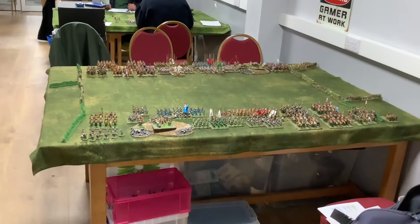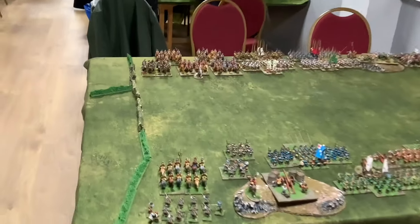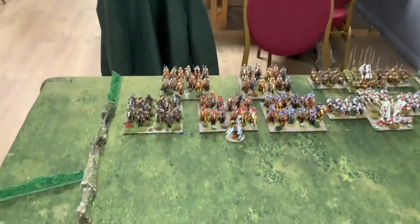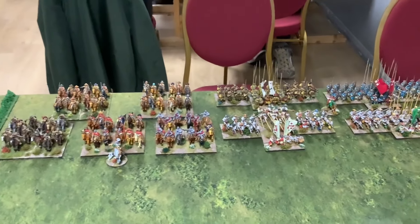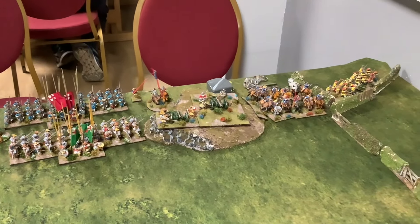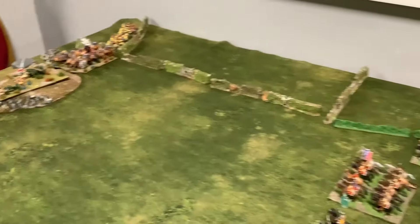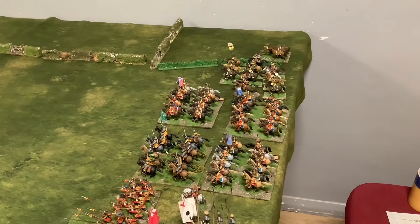It's taken 10 months to paint all our English Civil War figures — that's John's and mine — and we thought we would set them out on the table. And here we go, our first game out and our first time using Black Powder rules. We reckon there must be at least 800 points per army on the table, so quite a selection.